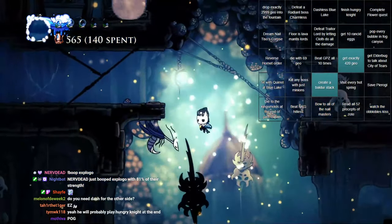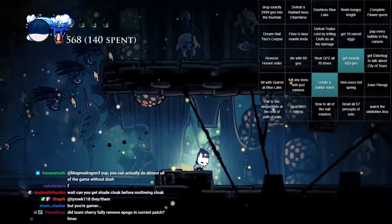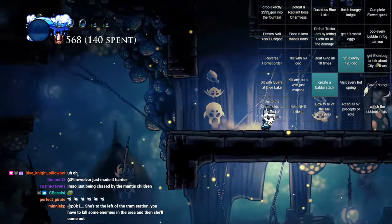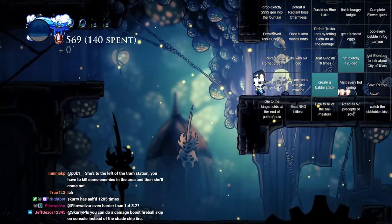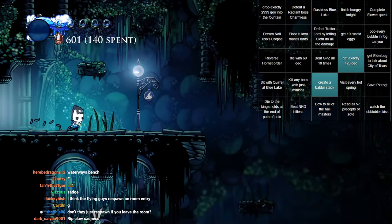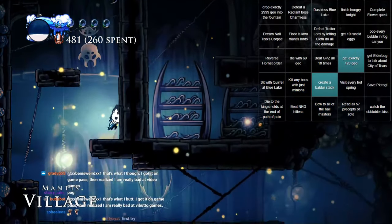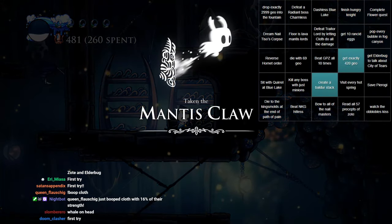If you're on current patch without the quality of life mod, you actually have to do a shade skip there. Luckily I don't have to do that. I do have to go around here though because I suck. This is going terribly. Fireball skip. I should have benched. I already hit the lever, so this should be fine — this was just routing. See? You hit the lever, you quit out, you head all the way back, and then you get Claw. That's how you do it. Can't think of any better way to do that.